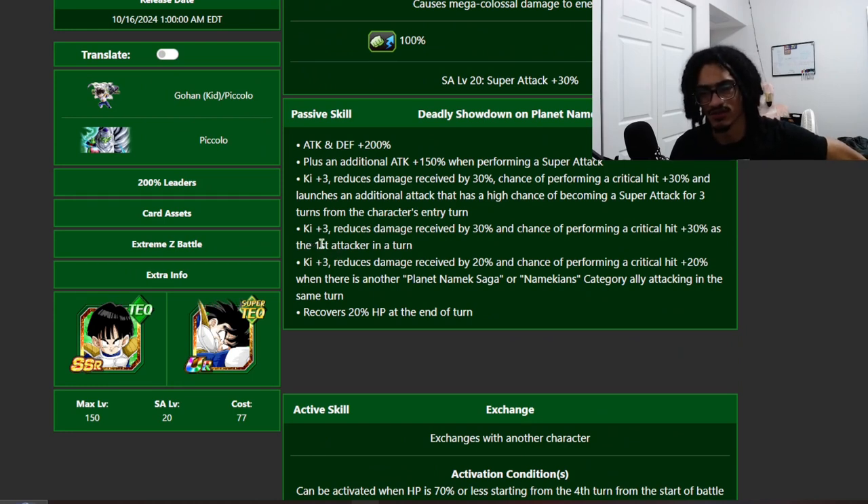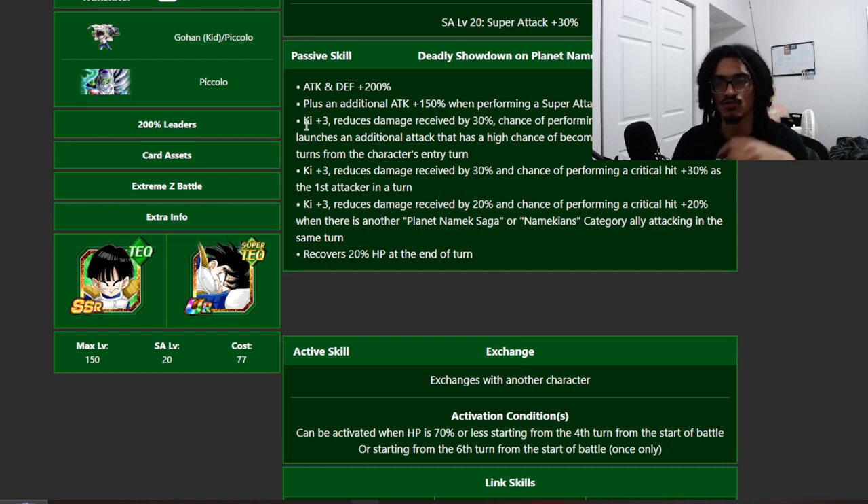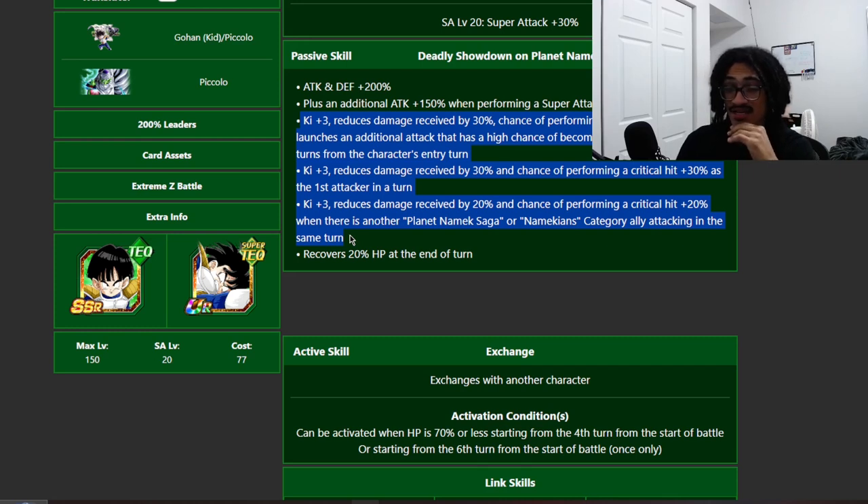Back to the card: three ki and 30% damage reduction and a 30% chance to crit on the first stack turn. Then three ki and 20% damage reduction, a 20% chance to crit when there's another Planet Namek saga or Namekian's category ally attacking in the same turn, and recovers 20% HP at end of turn. So fulfilling all conditions — within the first three turns, being the first attacker, and having a Planet Namek saga or Namekian's category character attack in the same turn — this character can get up to nine ki, 80% damage reduction, and an 80% chance to crit.